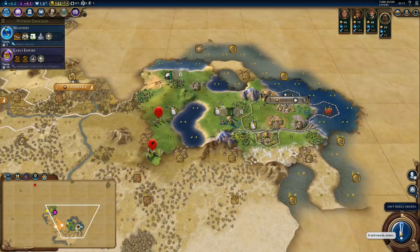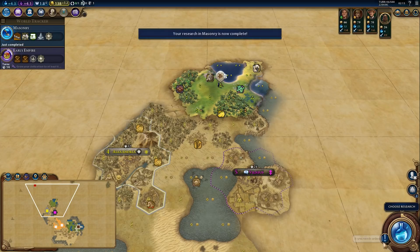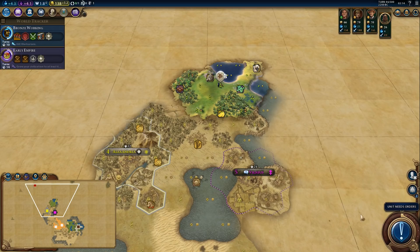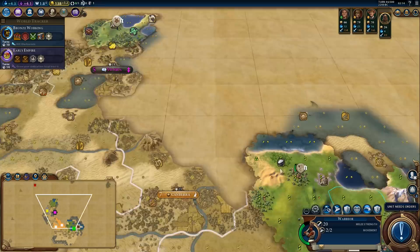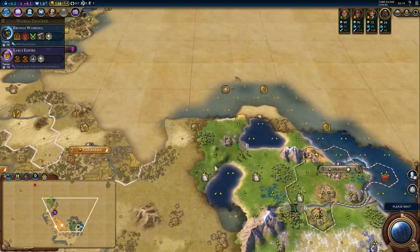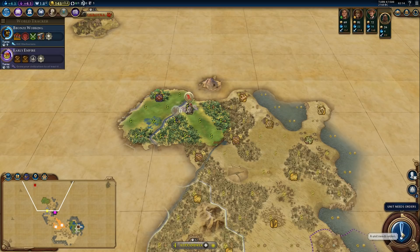One more city-state — we got a few turns to find one more. Masonry is done. Next stop: bronze working — we need to know where iron is on the map. Come on, give me a city-state. Still plenty of city-states we haven't found, but nothing yet. Let's upgrade that slinger.